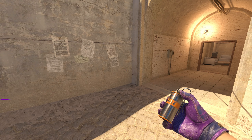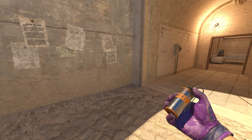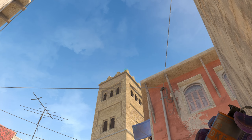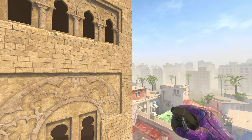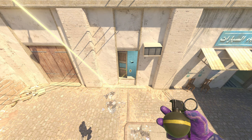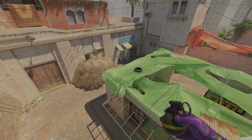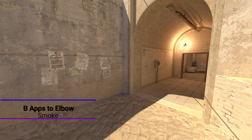Now we'll cover smokes for the B site. First, the default window smoke — everyone should know this one. Get into this corner, look at the very tippy top corner of this building, and jump throw your smoke. It goes nicely over the building and lands perfectly on the window ledge, covering everything there so your enemies have no vision of you crossing to site.